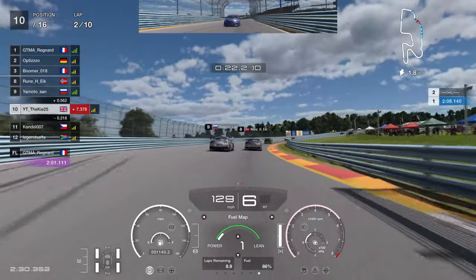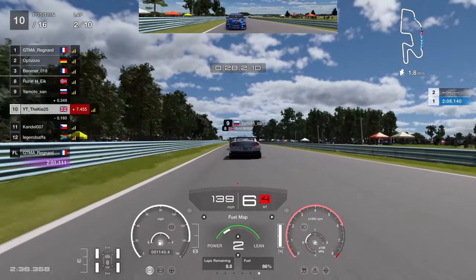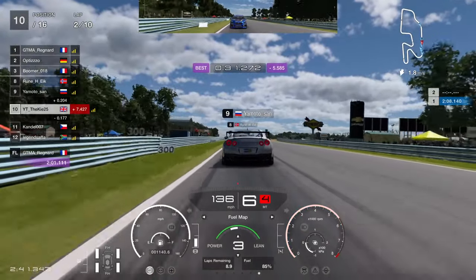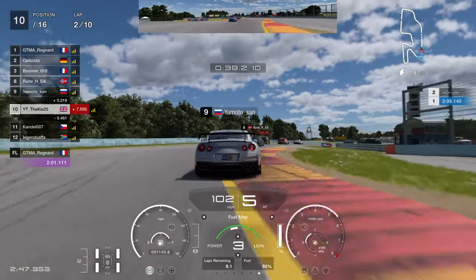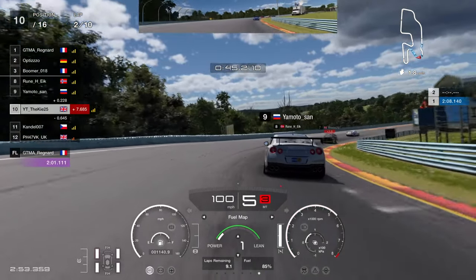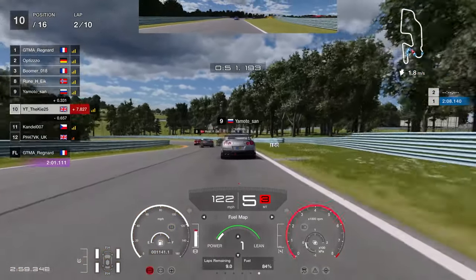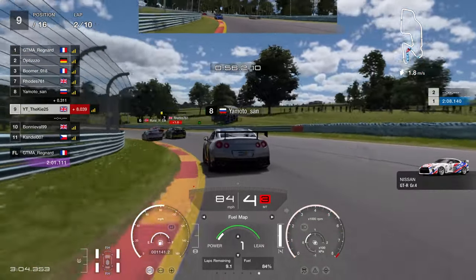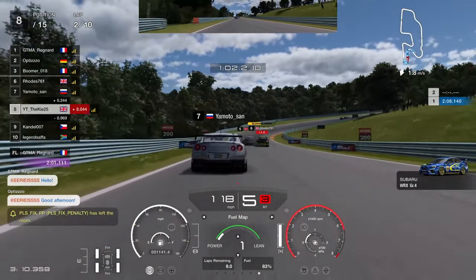You're aiming to use 10 percent of fuel per lap — 10 laps, 100 percent, divide it, pretty simple. Remember in this race that the lighter the fuel gets, the better your fuel consumption. So if you save a lot at the start, you can go aggressive at the end. The game shows 9.1 right now, but Gran Turismo simulates that as the car gets lighter it uses less fuel, just like real life.